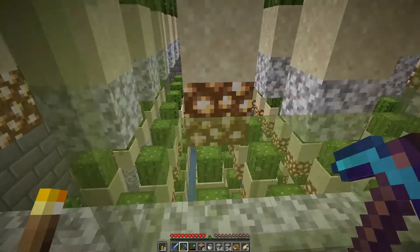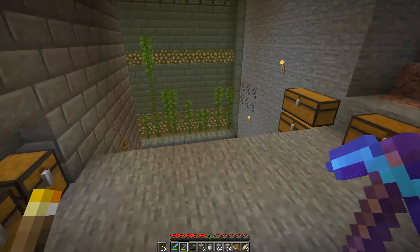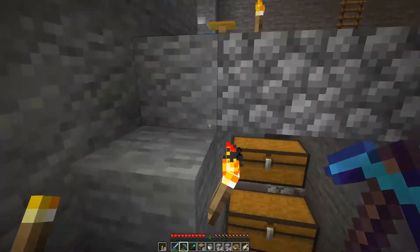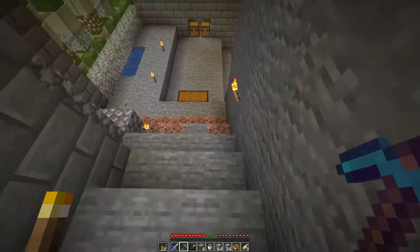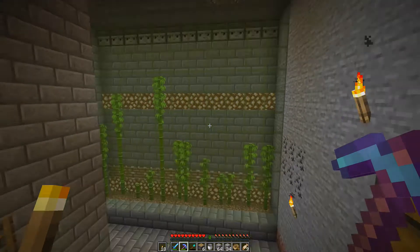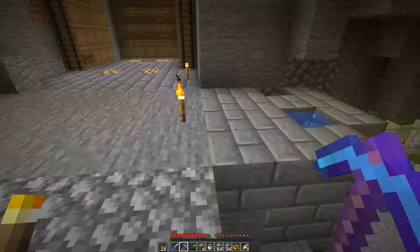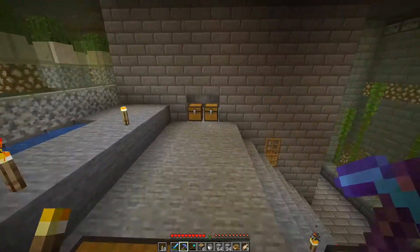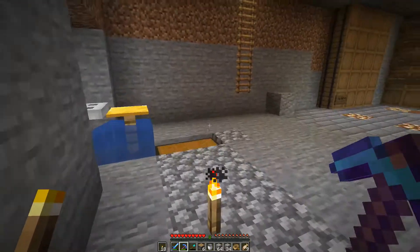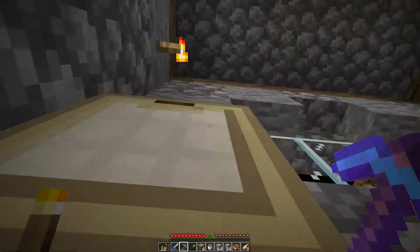Maybe we'll keep our cactus farm the same for now at least. We're going to try to make one of these zero-tick things. For no other reason than: A, it'll be fun. B, I want to see if we can actually pull it off. And C, the added benefit of that will be tons and tons of experience. I was actually going outside for a reason, and now I got myself distracted.